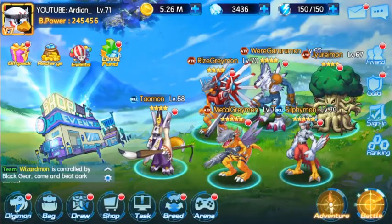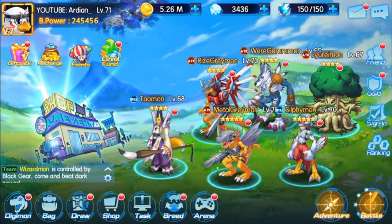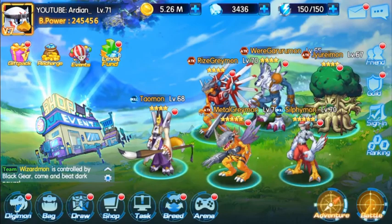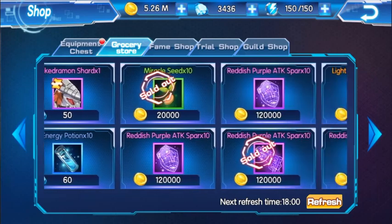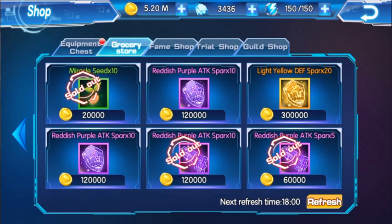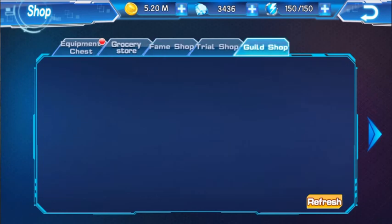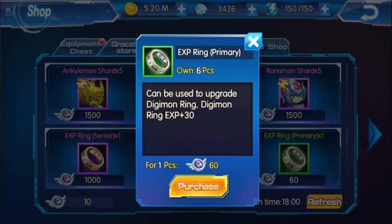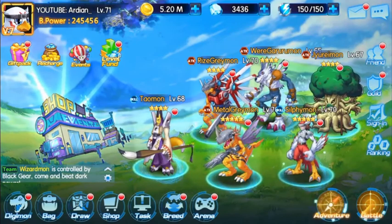The best thing about the mystery shop is you can get discounts, which I highly recommend you guys remember. When it refreshes, it doesn't just refresh the mystery shop — it also refreshes the grocery store, the fame shop, trial shop, and guild shop, so you can buy your chisel and other items.